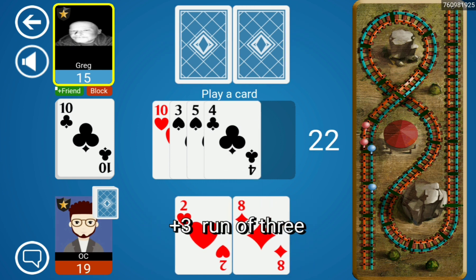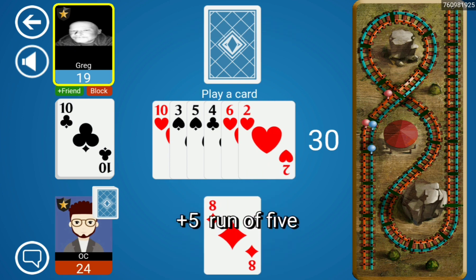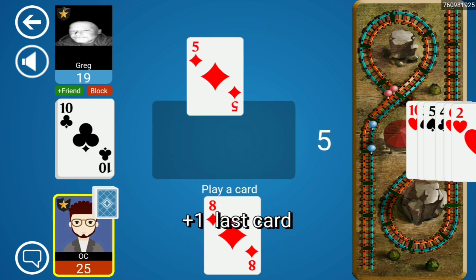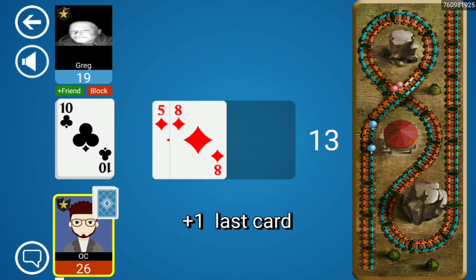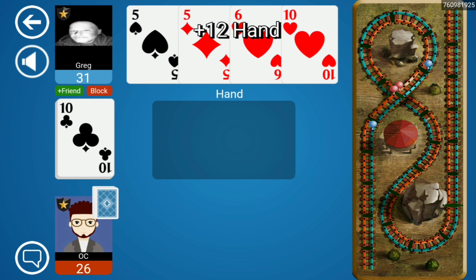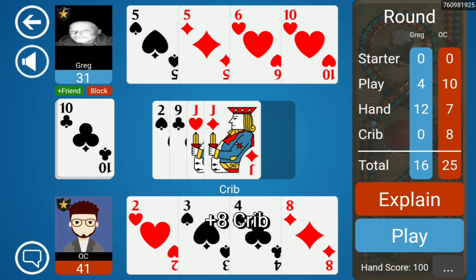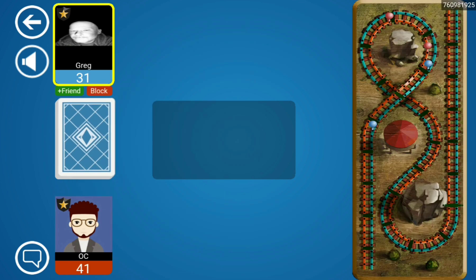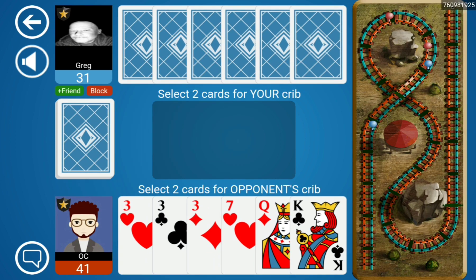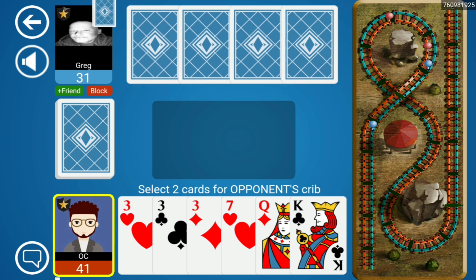Opponent is tempting us. Let's see if they've just got fives left — no. We get a lot of points on the play here; we are scoring very well. Opponent does have a lot of points in hand though — 12 points with the double five double ten — but we got our own double run in the crib.